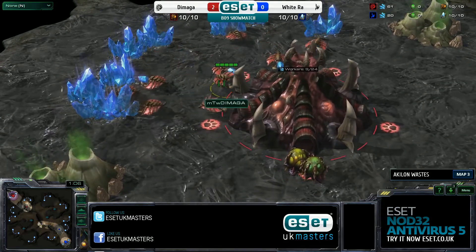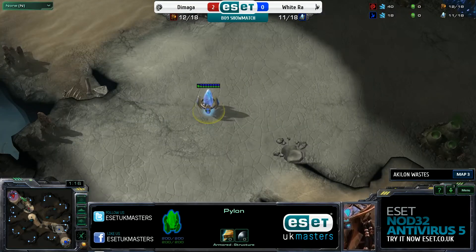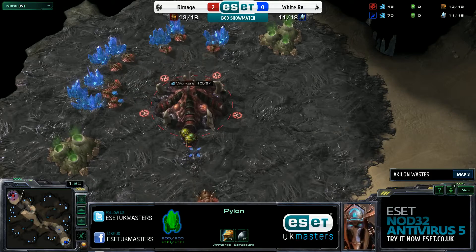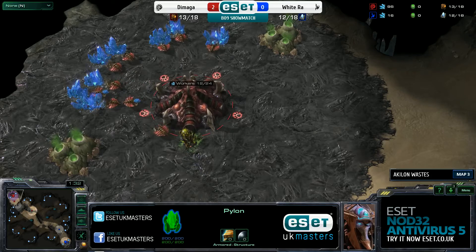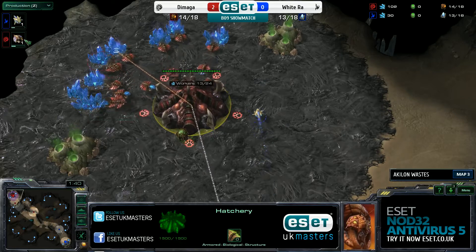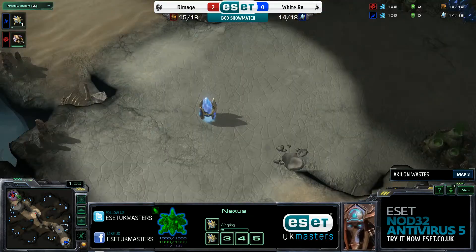This map is a bit more of a longer macro map. It's got a lot of bases, it's a really long rush distance in all ways - they're really at the very far corners. That means we should be seeing things go on to the later game. One of the things that Whitedraw really likes doing on this map is taking the third, which is hidden by the rock tower and the destructible rocks, very early. He places his cannon in a way that he's able to start knocking away those destructible rocks, knocks down the rock tower to be safe from those speedlings, which is really the biggest vulnerability in his air harassment play.